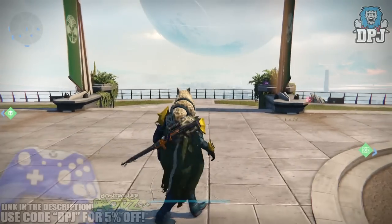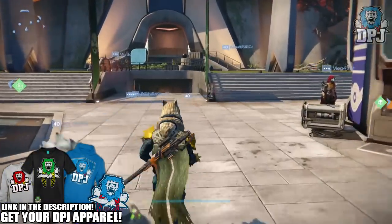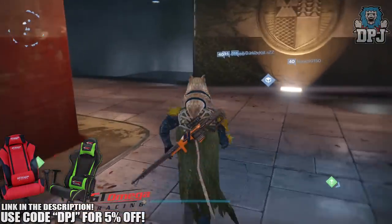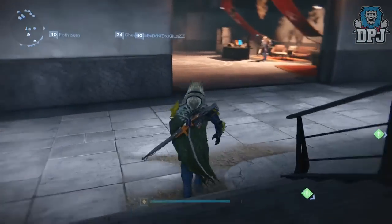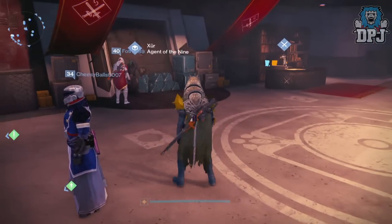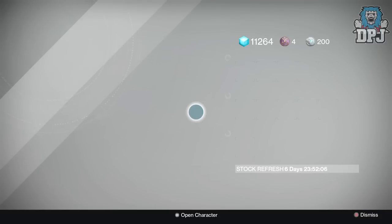What is going on guys, it's your boy DPJ here today with another Destiny video. In today's video we're going to check out what Xûr brings to the Tower on the 16th October 2015. As soon as you spawn into the Tower, you just want to head straight and you'll see him here on your left. Excuse my voice, I've got a really bad cold — sore throat, sore eyes, all sorts.